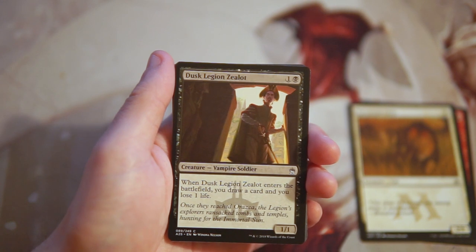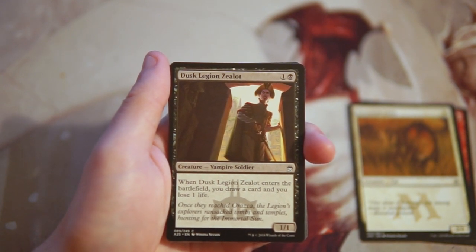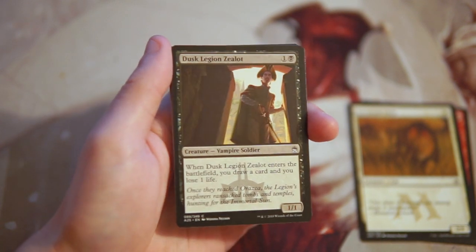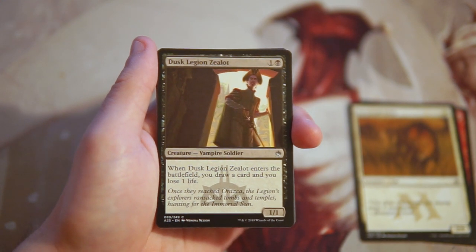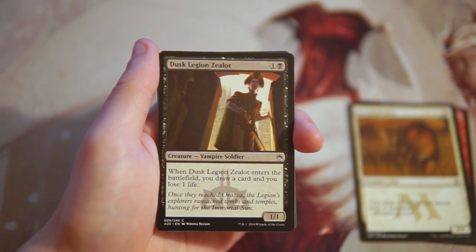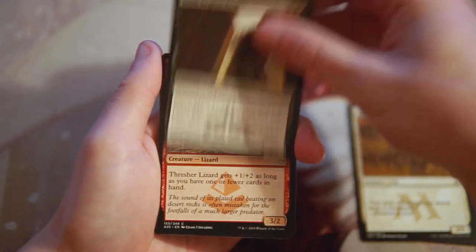Dusk Legion Zealot is a 1/1 for one and a black. When it enters the battlefield you draw a card and lose one life — very similar to a Phyrexian card that's two and a black for a 2/2 that does the exact same thing. I really like cards like this. It gives you a body on the field to block early or swing in, and it replaces itself, which in draft is really important. It's a draw card on a stick, which is great. Not first-pickable but definitely the card I'm most interested in so far.